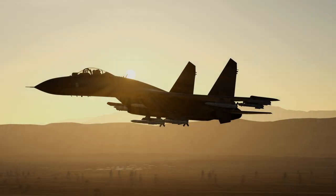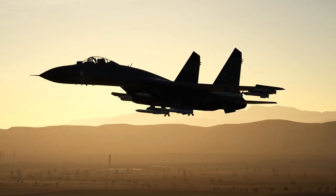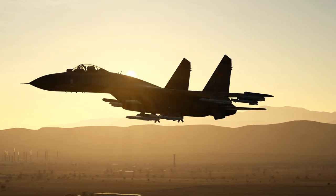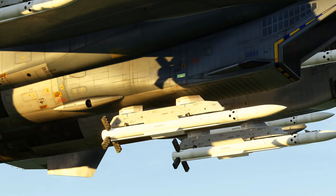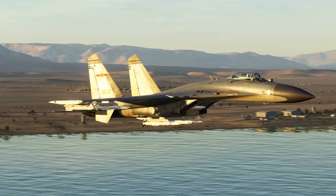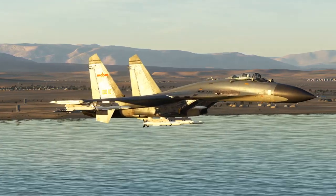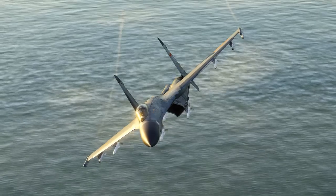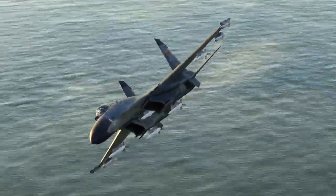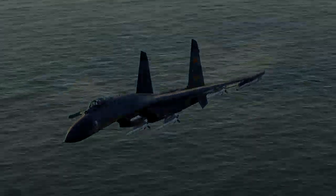Moving across to China, we have the Shenyang J-11 Flanker L. It's almost exactly the same in DCS as the other Flankers; however, it too can carry the AA-12 Adder. Those maneuvering fins you can see there — not unlike SpaceX's maneuvering fins — and it's a very potent aircraft that can carry six Adders. It's very capable and something you don't want to trifle with. As soon as you can, fire on this aircraft at maximum range, maneuver away, fire again if you need to. Try not to get within weapons range of the J-11.